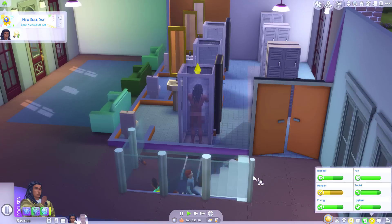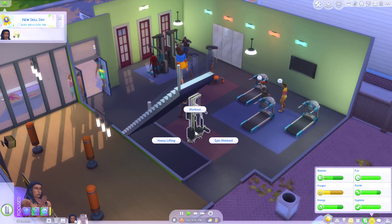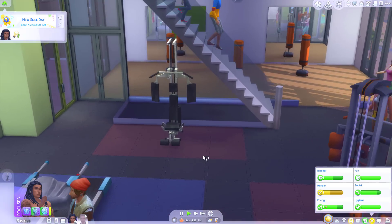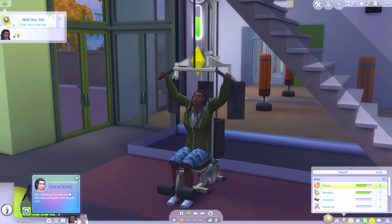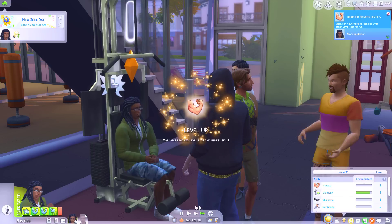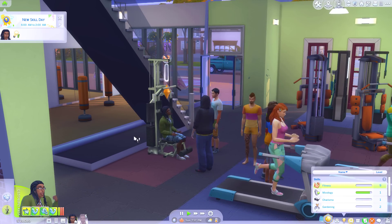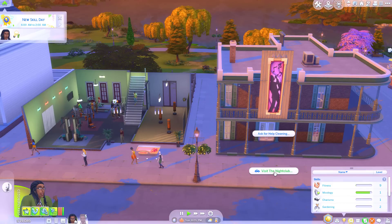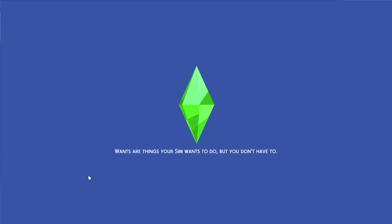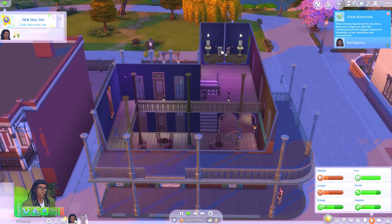This epic workout is actually quite a good interaction even though he's doing the same stuff as a normal workout — he's just sticking to it. He's decided he wants to take a shower. Go shower and then we'll do another workout — if it makes you feel less self-conscious, fine. I know you're hungry but there's just pretend food here to mock you, no real food. Let's go back to the epic workout, we can hold off hunger for a while. Fitness level nine! We can now practice fighting with other sims just for fun.